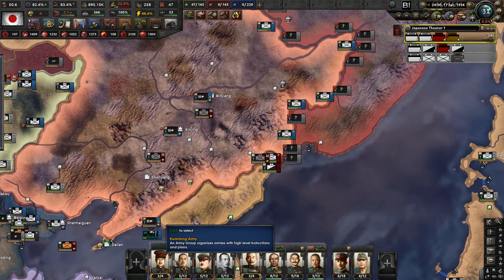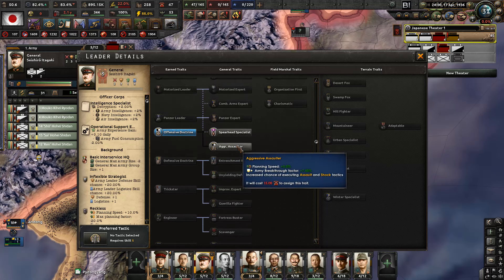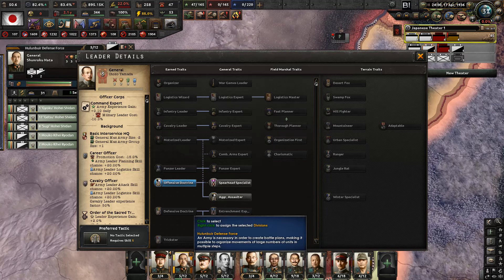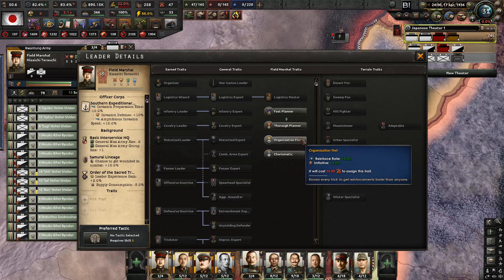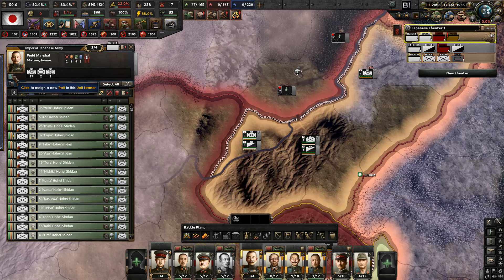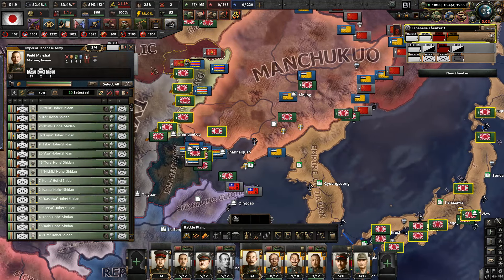We have a decent amount of command power now, so maybe we could look at what you guys can get. We have an Offensive Doctrine, Ingressive Assaulter, I have a Breakthrough - but that's not something we're going to benefit from now. So what about your Commander? Organization first, initiative, and Recover - okay, let's give you the Recover Rate and Organization first. That's a decent start. And for you guys the same thing - Division Recover is the best starting trait, and then we're going to give you the Organization first, because you need that in combat.